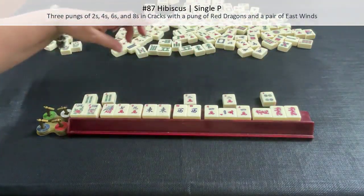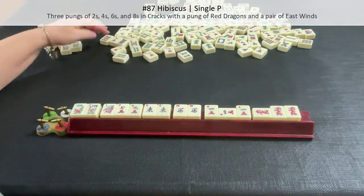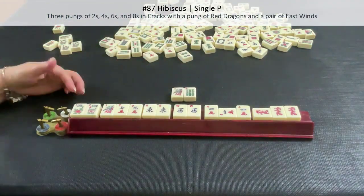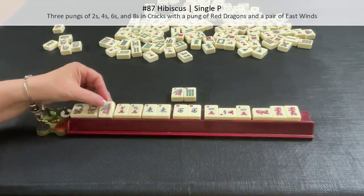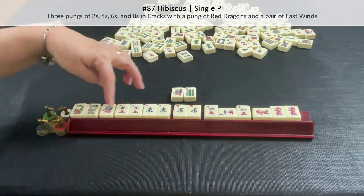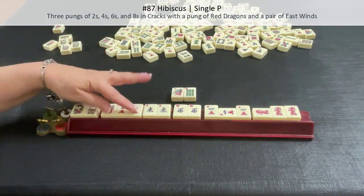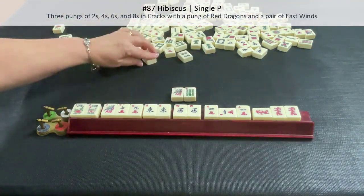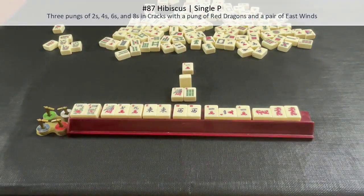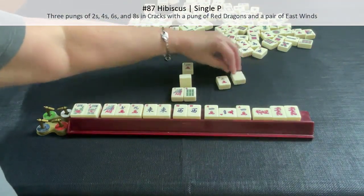So they have 12 plus 4 for 16 points total. For doubles, they don't get anything for their flowers. They have mixed suits — if they had swapped this out for a crack, they could have gotten one suit and honors for another double. But they do have a Pung of Dragons, so they get one double. Sixteen with one double is 32, which rounds to 30 points.